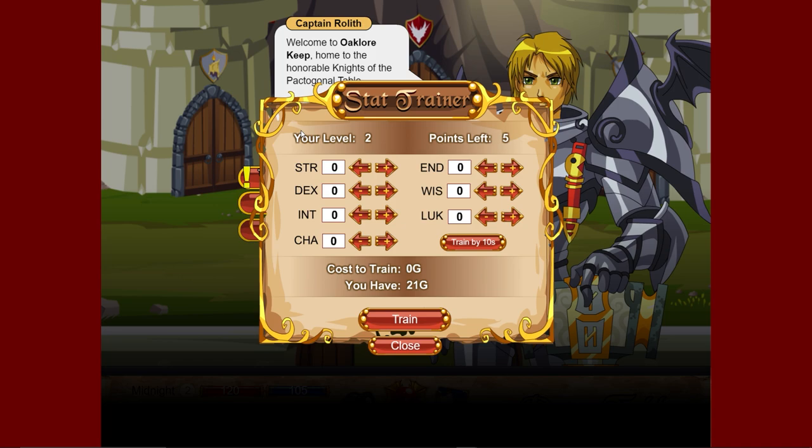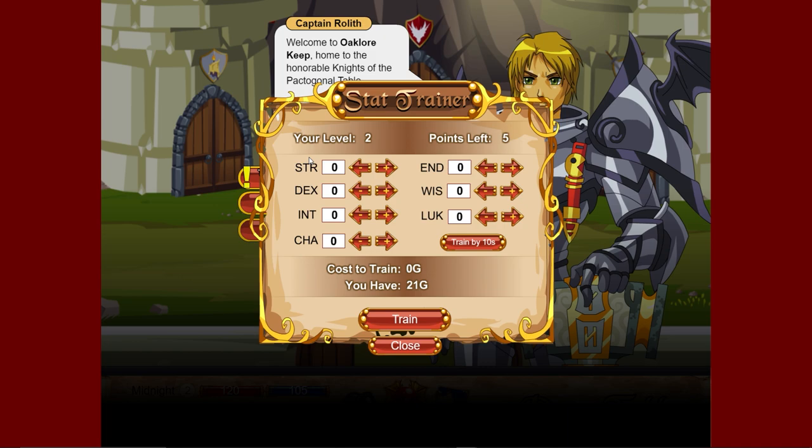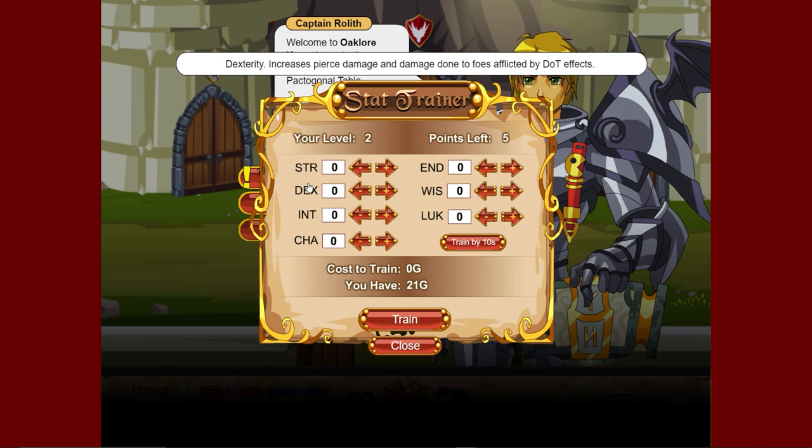Let me go through what each stat means and which one you should use for your character. Strength increases melee damage and damage done with non-critical attacks - this is the main attribute for the warrior class. Dexterity increases pierce damage and damage done to foes afflicted by damage-over-time effects - this is the stat for the rogue class. It sounds weird because rogues are technically melee, but strength doesn't actually make a difference to a rogue, only dex does.